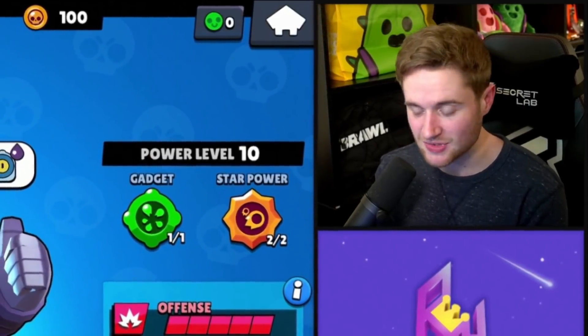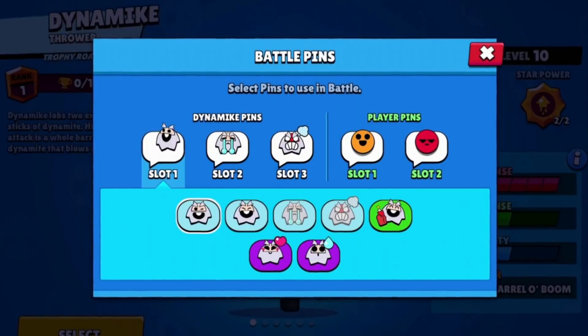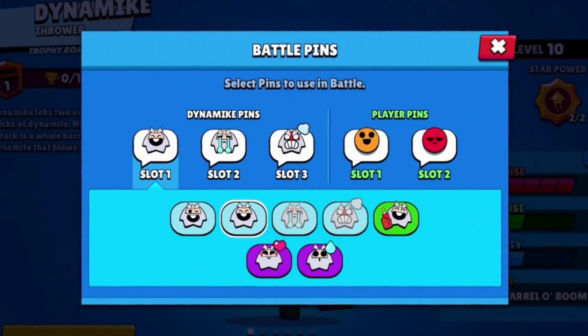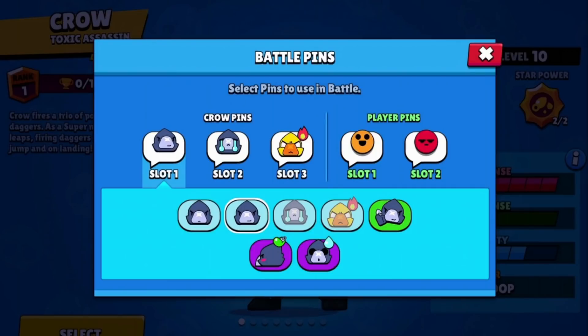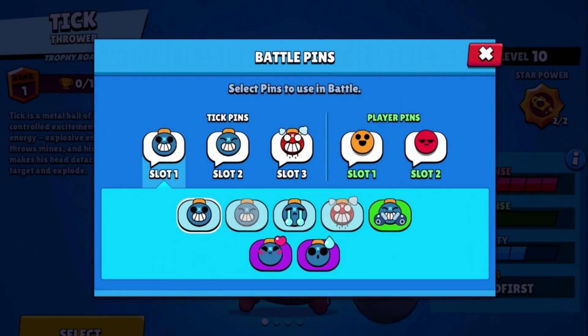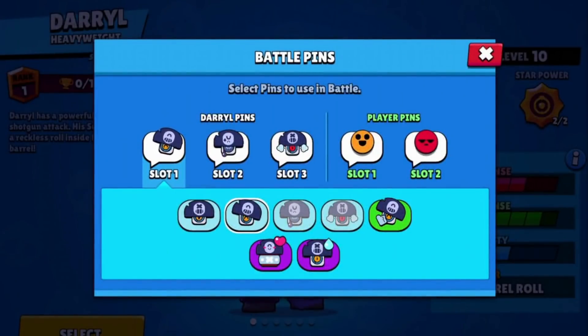Of course, we're starting off with the animated pins. Rico is getting his, Bull is also getting some, Frank is as well. Dynamike is getting them — they are beautiful. We've got Crow's pins being animated, which are also stellar. Bo is also getting some. Tick is getting some, and they are adorable. Nani's getting some too, and they're cute as well. And then the final batch of animated pins is going to Daryl.